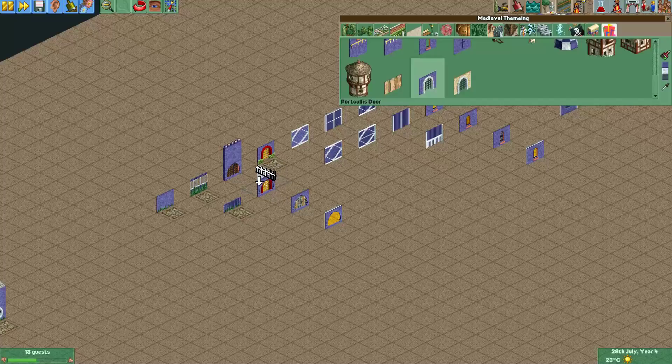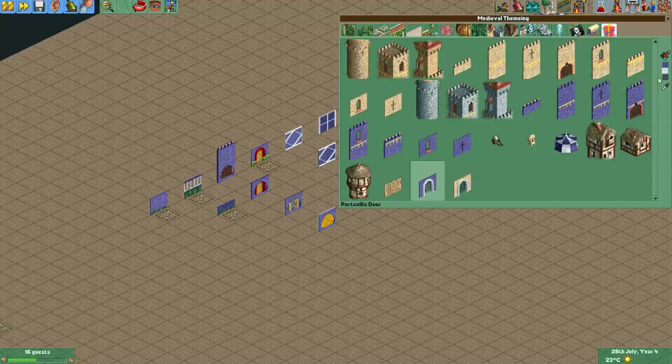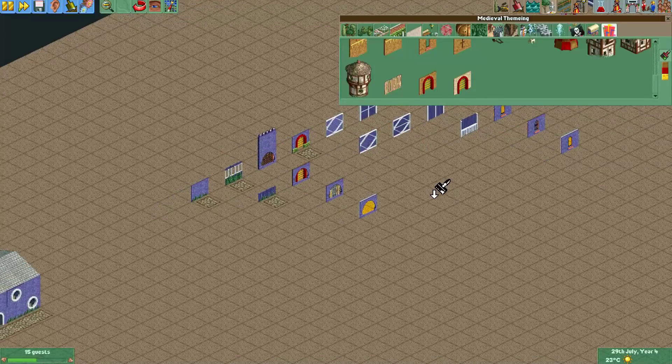You can also use the portcullis door from the medieval set — you can just give it a nice color and put it behind a wall arch, and that will make it look like a window. You'll just have to experiment with this, but in my opinion this makes for quite cool windows.